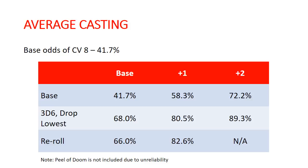For re-rolls, the base is 66% — roughly two-thirds of the time you're going to be able to cast. With a plus one to cast it goes to 82.6%. And unfortunately there's no combination, other than including the Peel of Doom, that gives you plus two to cast and a re-roll.